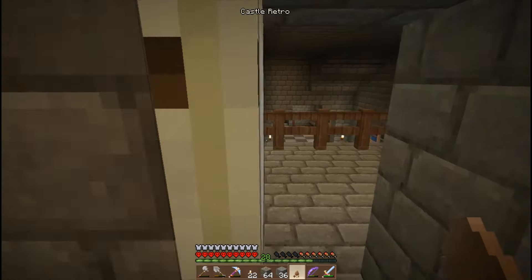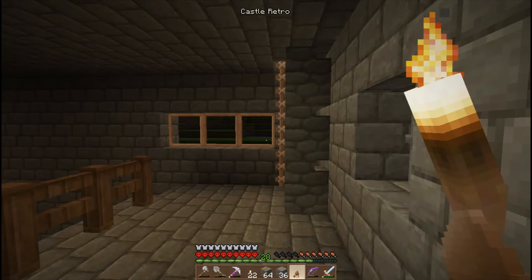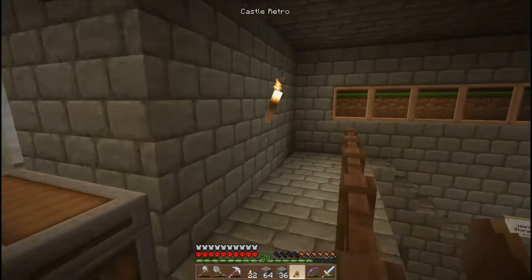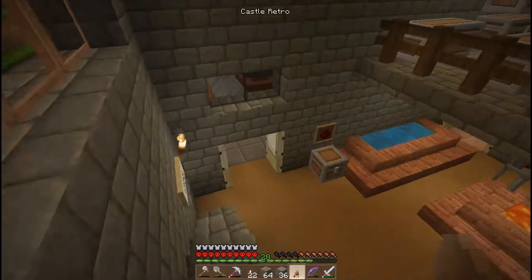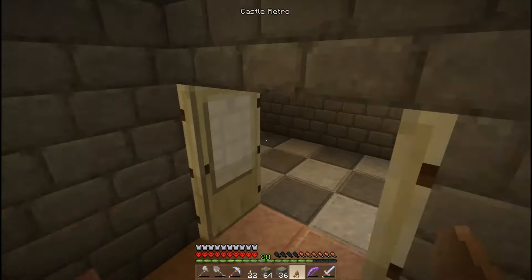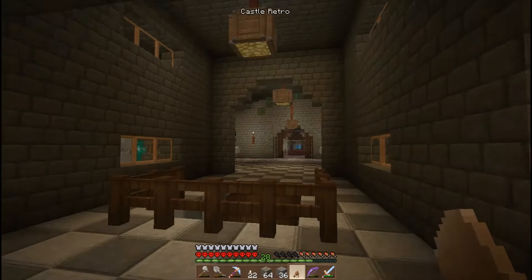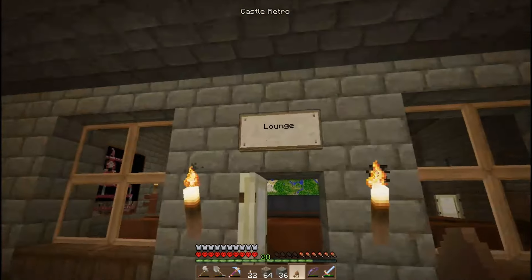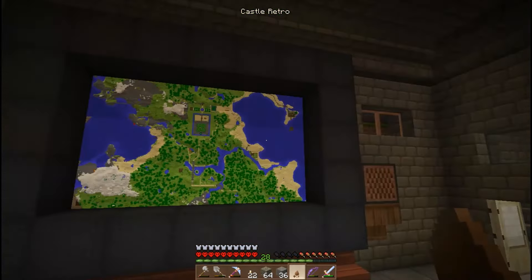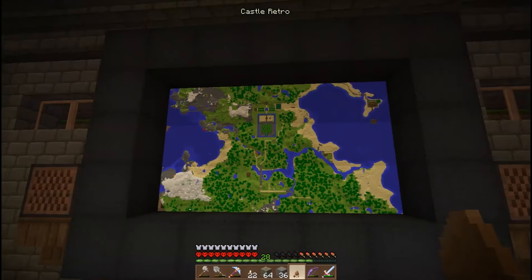Upstairs there's a mezzanine level above the workshop where I store general items. Through here is back out onto the balcony — there's a ladder on this side as well that takes you up to the first floor. Back out to the main corridor: this is the lounge. I have a massive flat-screen TV — for a while it was just plain white wool with some lighting to make it look like a lit-up TV screen, but I decided to put a map of the local area there.